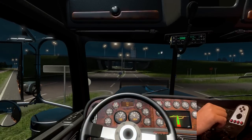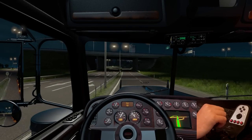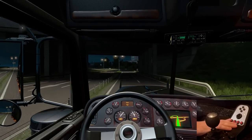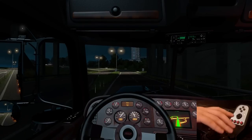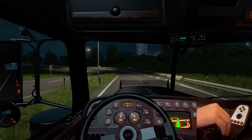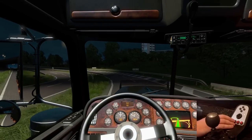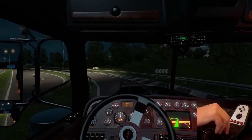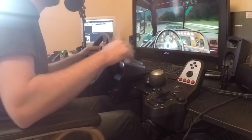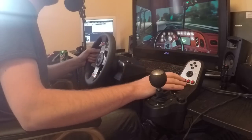These are my main buttons. The first button goes one through six, then this goes seven through twelve, then we hit that button and we can go all the way up to eighteen. Let's get on the highway and do our thing. We should hit this button here.